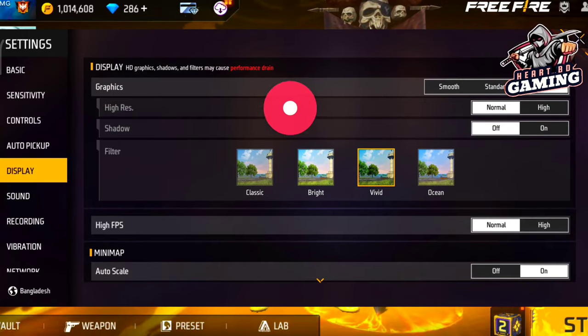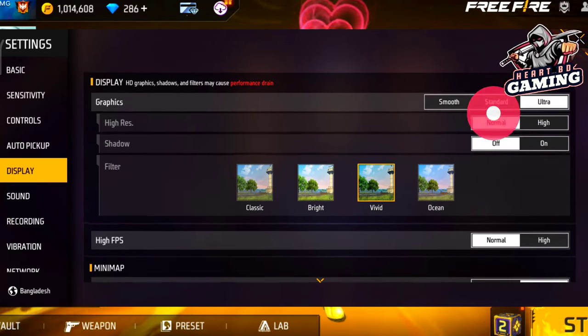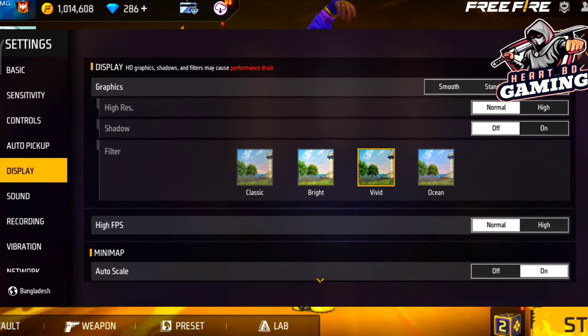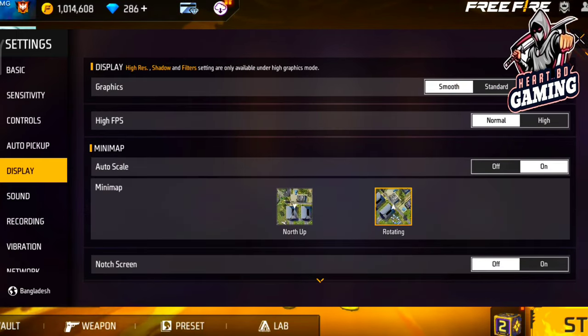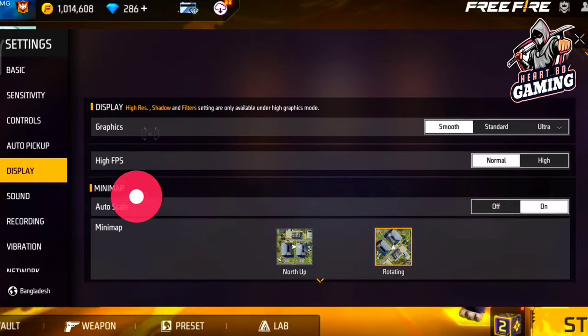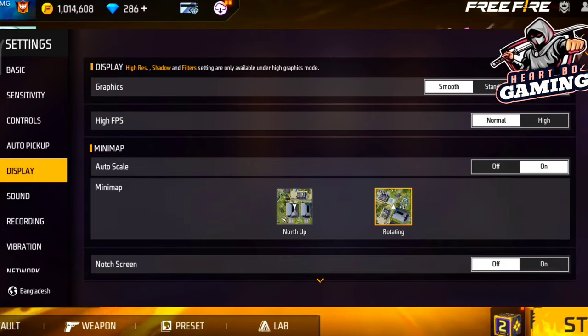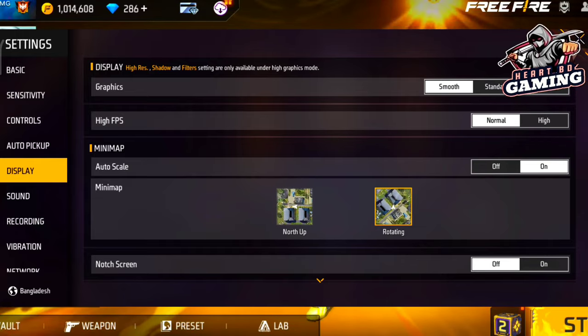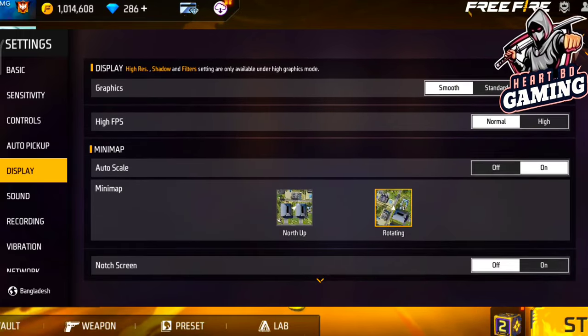First of all, there are 3 options for graphics: Smooth, Standard, and Ultra — these are the 3 modes. With Smooth, you can see that for 1GB, 2GB, or 3GB RAM, smooth is best. If you select higher graphics quality, it may cause the device to experience excessive heat or lagging.